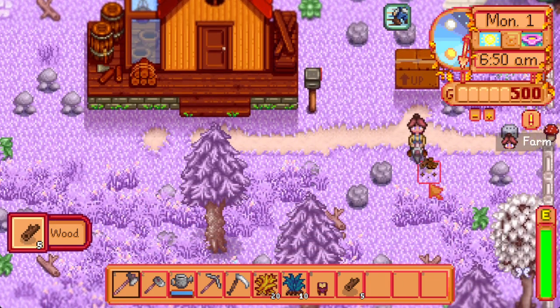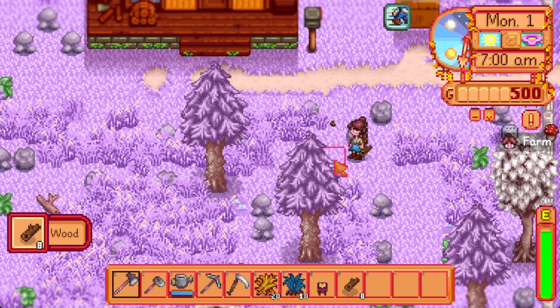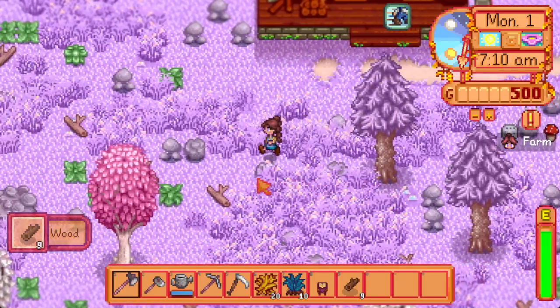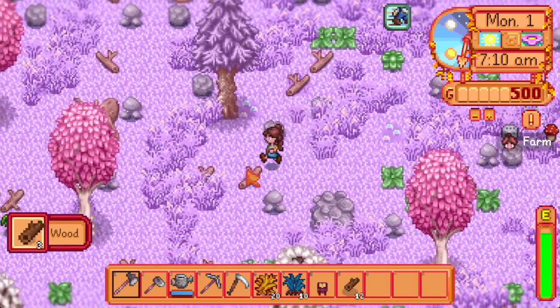I chose the Rancher starter kit because, as the name implies — Nectarnest — we're going to try to raise some Chocobos and some chickens, and pretty much anything that could be in the coops.